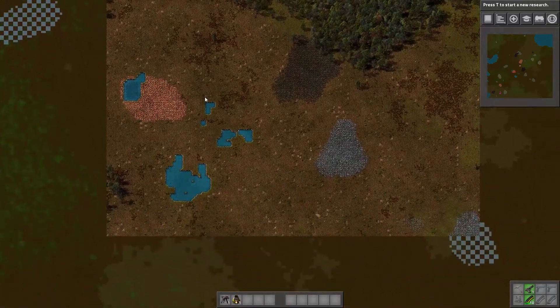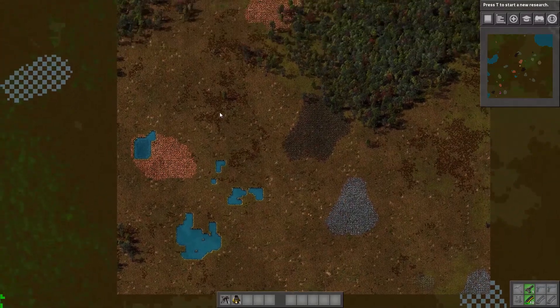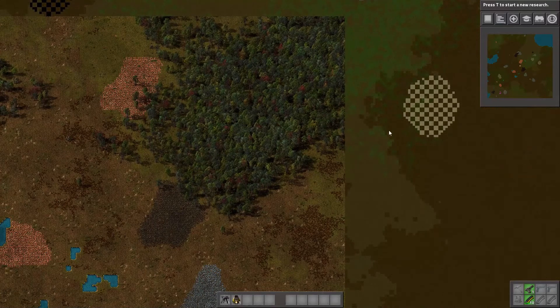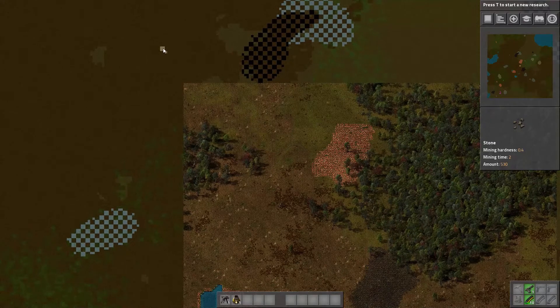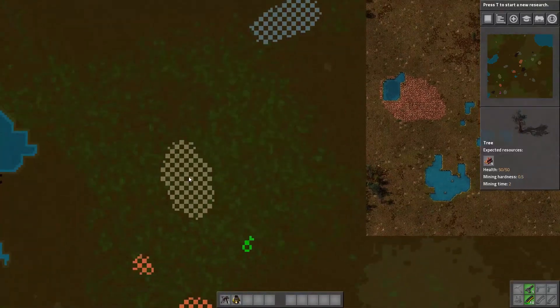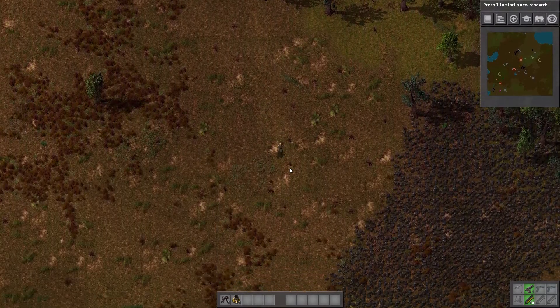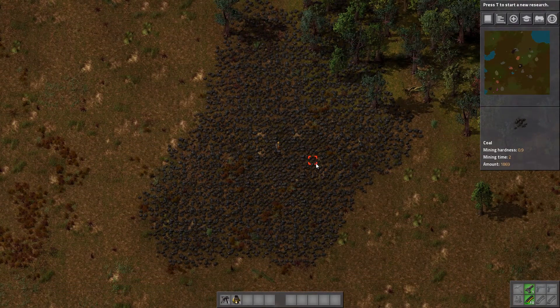This is a beautiful start — definitely a keeper. The two copper spots, not so relevant right now, but we're not obstructed here and we have water right next to this whole system. We can really get jamming. Stone is up here — looks like it's in the trees a little bit. There's one small patch here and another over there in the trees. We have a giant coal deposit. I can create a centralized area.